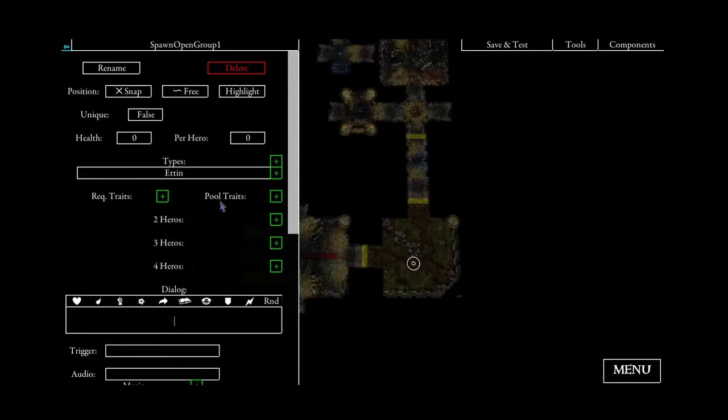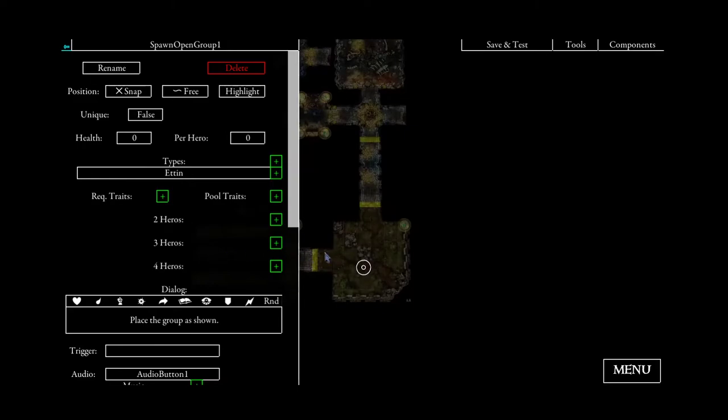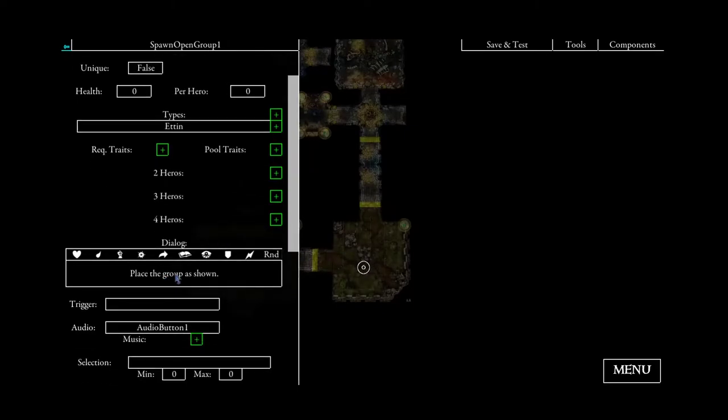I'll add a text here saying 'place the group as shown' and a button. The cool thing is the name of the group — so Ettin — can be automatically added using a built-in variable. I'll just use the brackets and the word 'type', and now the word Ettin will be automatically added when starting the game.